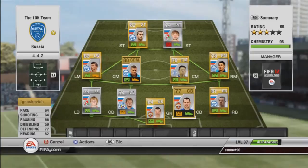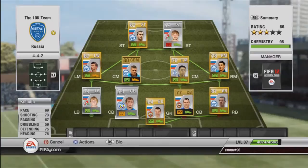In the middle we have Igan Nashivik with 64 pace, 64 shooting, 66 passing, 77 dribbling, and 82 heading overall. He's just an alright player - he's only 400 coins, he's six foot one, wins most of his headers and has great heading stats. He doesn't have the most pace but he's quite strong on the ball, so he's a good enough defender to have.